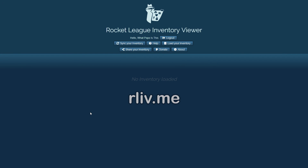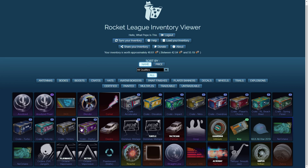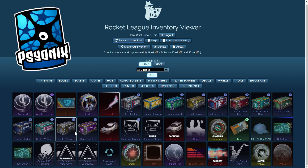Now let's switch over to the website I'm going to be showing off today — that is rliv.me, which stands for Rocket League Inventory Viewer. I've already logged into the site, and I'll show you the whole process later in the video. I click 'Sync Inventory' and all my items are now showing up on this website. Unfortunately this only works for Steam, similar to the trade bots, but I think it's a fantastic addition to Rocket League, so I wouldn't be surprised if they implement something like this for console as well.